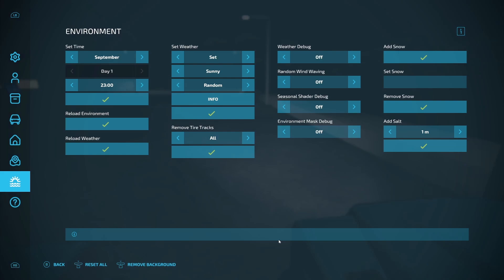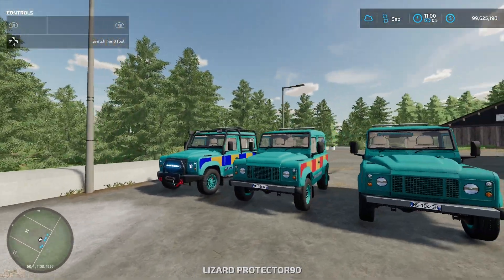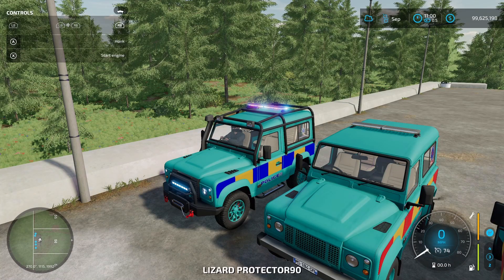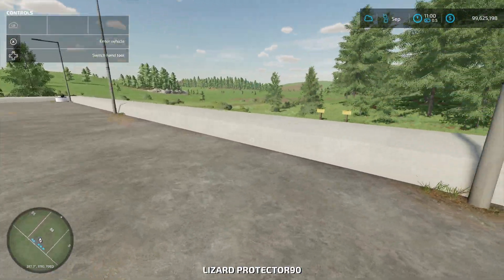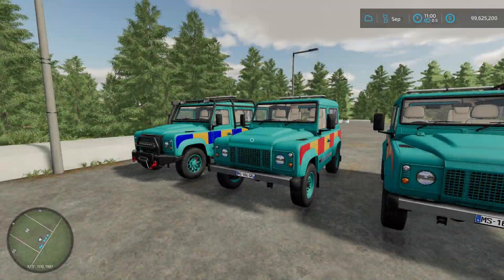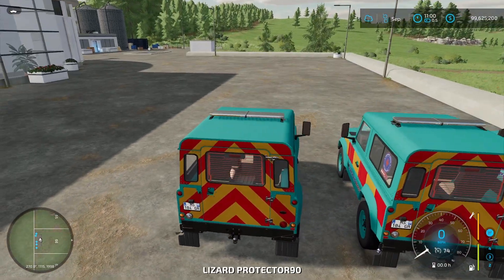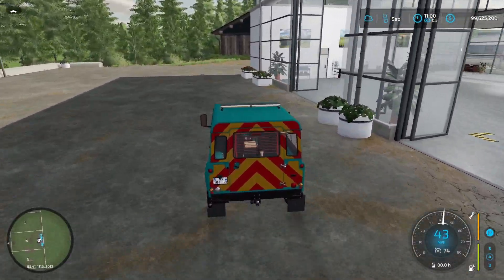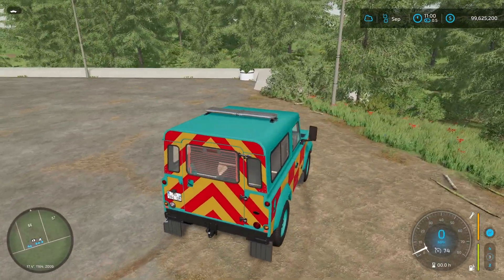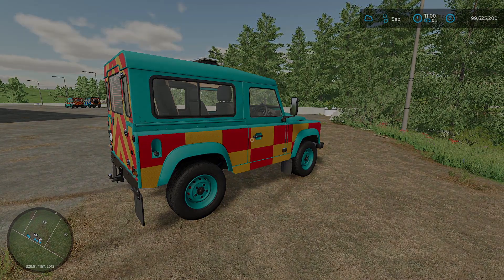Let's turn all the beacons off and go back to daytime. There we go — all three variants side by side. This thing goes 74 miles an hour and picks up speed really fast — almost 50 miles an hour already. That right there is the Lizard Protector 90. Let me know in the comments if you're going to be using this, which I'm pretty sure everybody is.